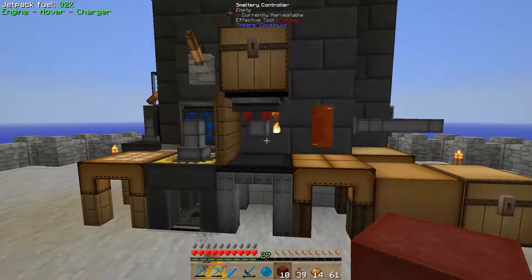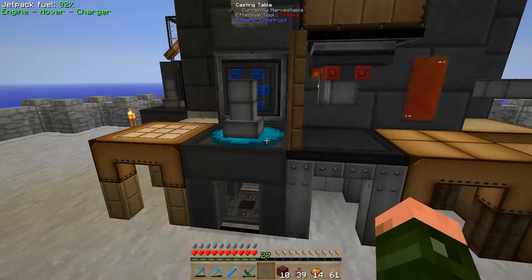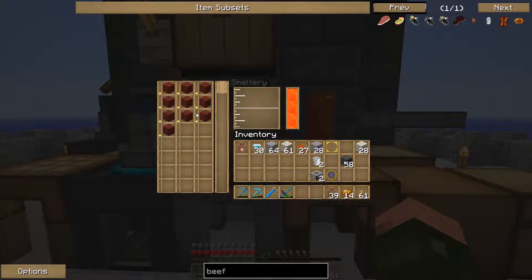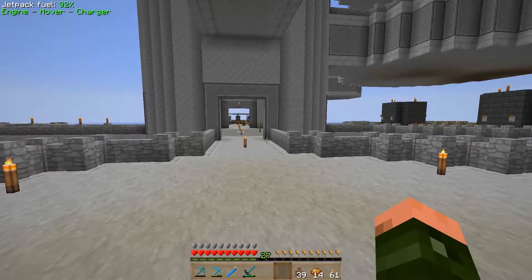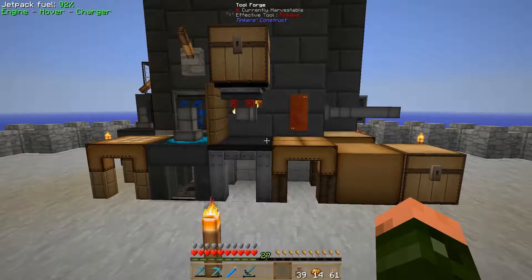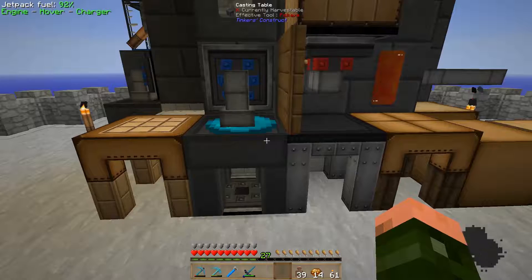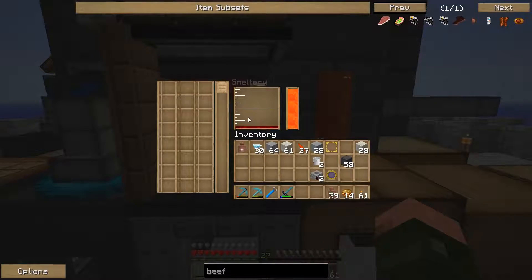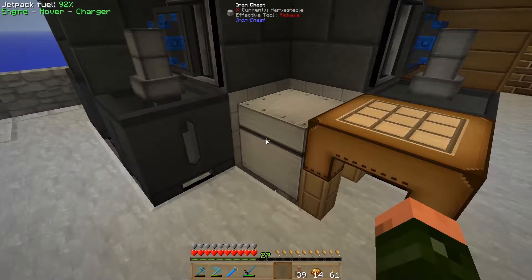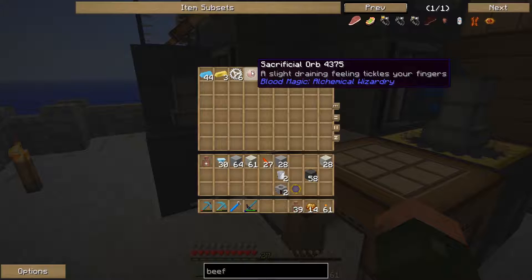Let's go down to our smeltery. Take that off, put the mana pearl on, and put our bloodstained blocks in there. I've actually turned off the smelting down here — I think that was a big part of the lag I was getting. As I turned this on I'm noticing a lot more lag right now as well, so I definitely think that is a big part of it. That should now make us our sacrificial orb — there we go, sacrificial orb.